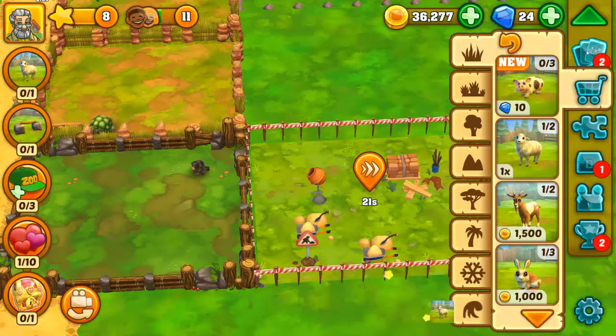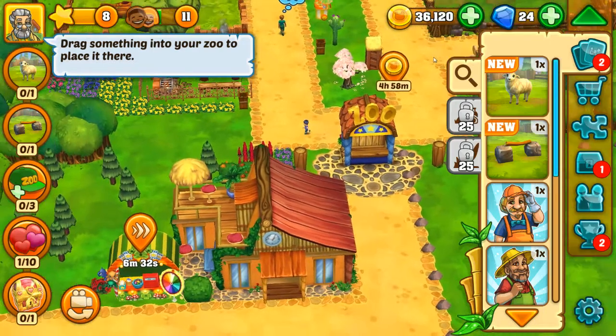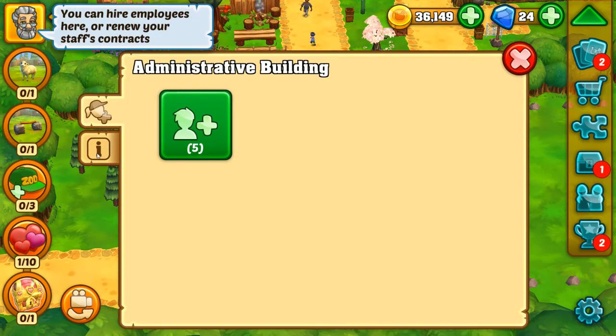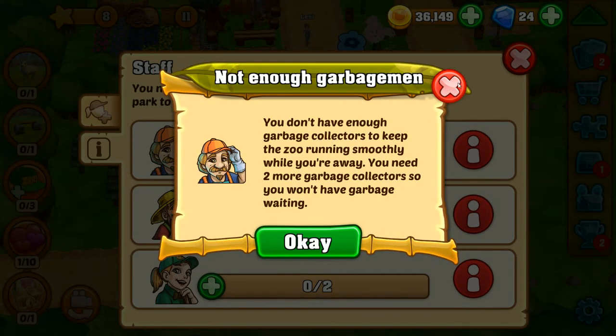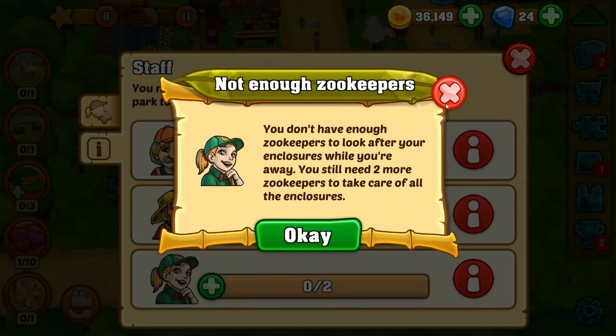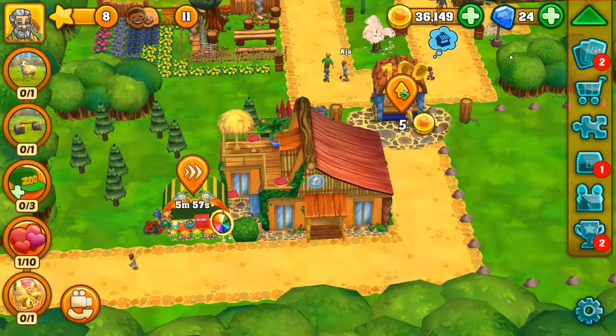Let's buy the sheep. We've got to wait 20 seconds. You need this many employees for your park to be looked after for 24 hours. You don't have enough garbage collectors — you need two more. You don't employ enough gardeners — you need one more gardener to water all the plants. And the zookeeper looks after the enclosures.